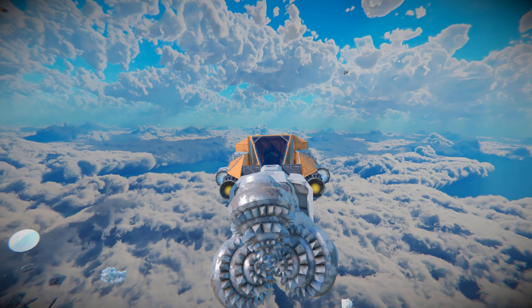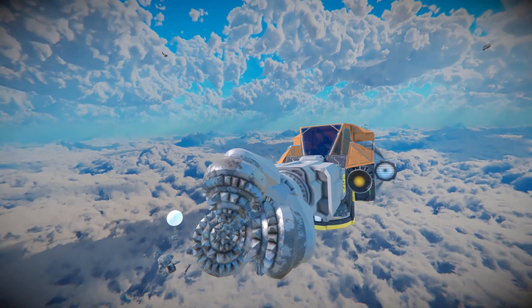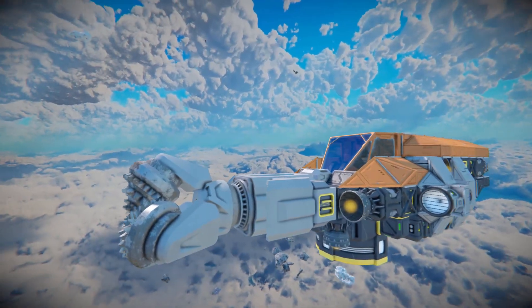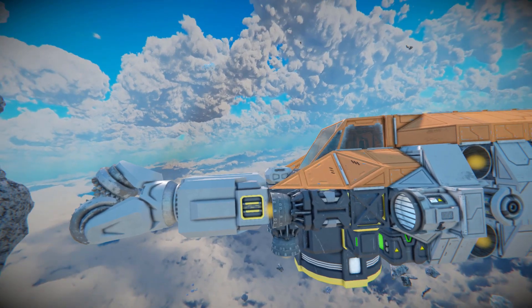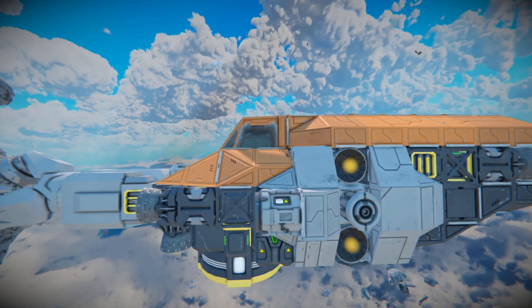Hydrogen thrusters are the only form of thrusters on this ship, and there's a toggle in the cockpit to turn off a few of them, because depending on where we are and what we're doing a couple of them are completely redundant. There's a spotlight to light up the darkness, which is great for drilling inside an asteroid. Moving around to the side we can see a connector underneath, another hydrogen thruster to keep us off the ground, and an air vent right in front of the cockpit.